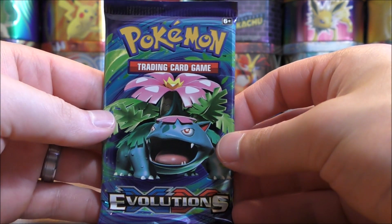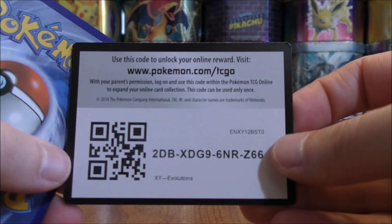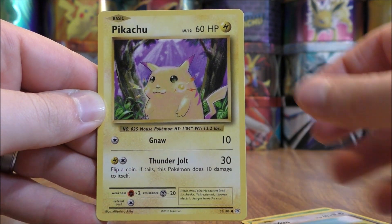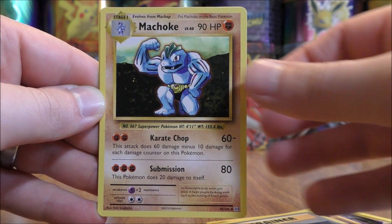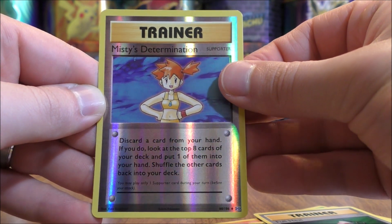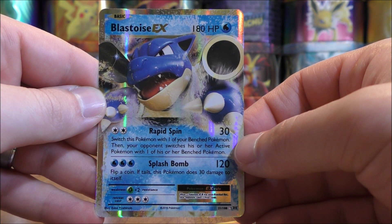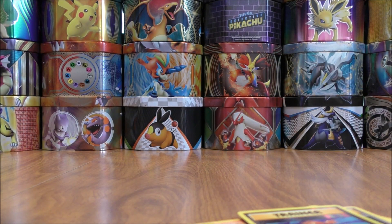I'll start with the oldest set, Evolutions. Would love to pull out a Charizard holo or any form of Charizard as an ultra rare. First pack of the four starts with Caterpie, Doduo, Pikachu, Machop, Growlithe, Switch, Machoke, Full Heal, Reverse Holo of a Misty's Determination — an uncommon — and the final card does look to be an ultra rare: a Blastoise EX. I like that the ultra rares in this set have a touch of gold to them. A very good start to this tin opening.